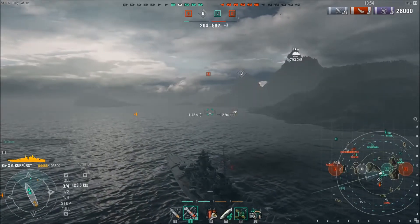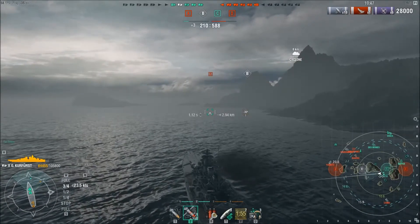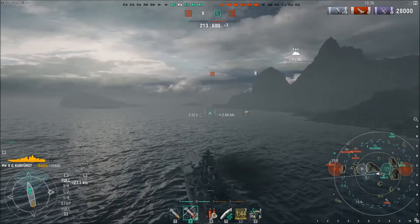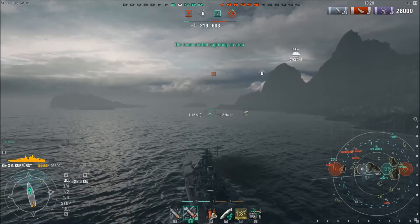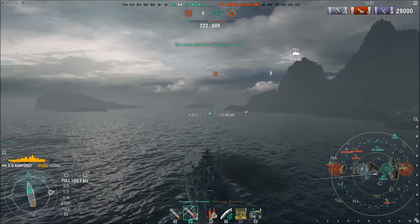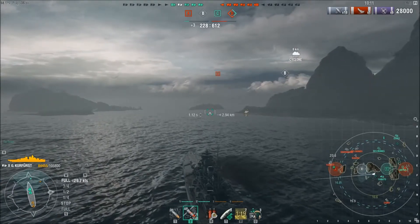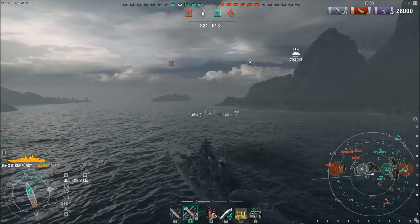We finally managed to cap C — I had no part of it, I was unable to get in there. The Hipper is making the right call staying on C. We're down over 300 points and ships are about equal, but they do have a destroyer and we don't. The destroyer is the Kagero — with a full stealth build, 5.4 km detectability. None of us are going to spot him before he spots us. His only nightmare is our Des Moines.